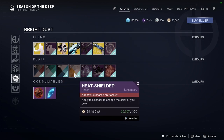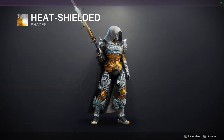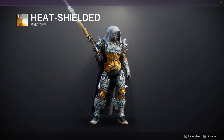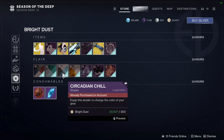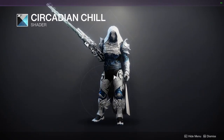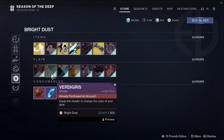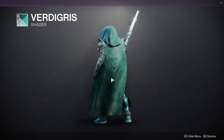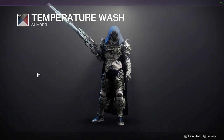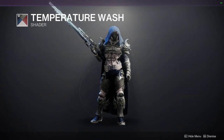For the shaders: Heat Shielded — it's yellow, but the yellow and white is fine; I don't really like yellow with anything other than white or black. Circadian Chill — that's white and blue, looks really cool. Verdigris — I really like this color quite a bit. Temperature Wash — it's white and blue with very saturated colors.